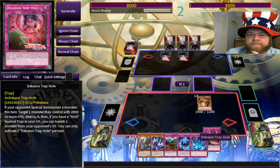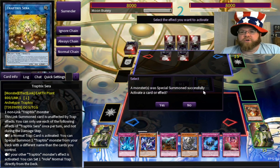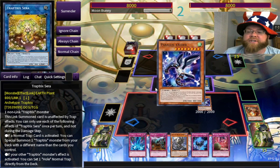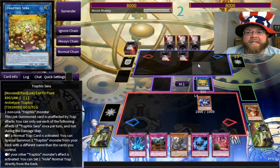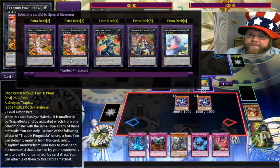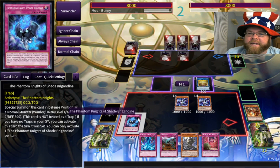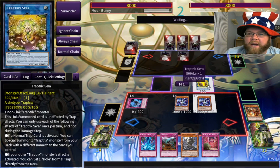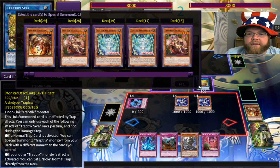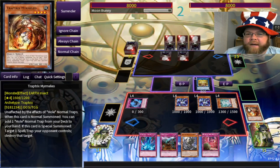We'll get Delusional Trap Hole — why the heck not. Sarah, get in there and do your thing. We've got our two level fours, and we want to use Shade Brigadine — never forget that, because then I get more monsters. I'll get Arachnicampa right off the bat — she's immune to traps and all that good stuff. So we'll make ourselves a Rafflesia over here.